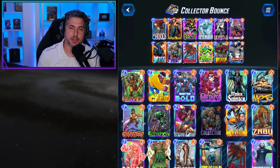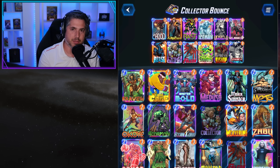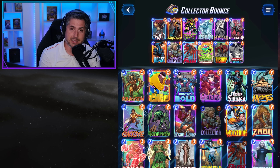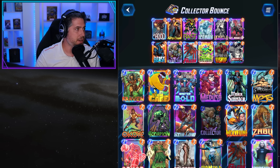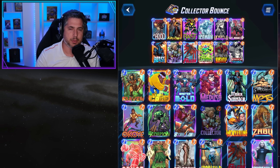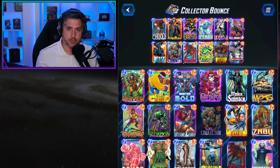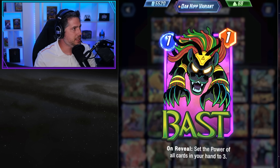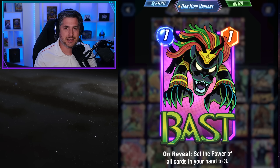Bounce currently has a very good threshold in the Marvel Snap meta for power — it throws up a ton of power, can go extremely vertical, and can attack three lanes on turn six with great effectiveness. The only major weakness honestly is Wave and Sandman; Wave on turn five completely shuts this down. What makes this deck a little different is you have a lot of the control elements removed — no Shang-Chi, no Enchantress — but you do have Bast, which can be incredible value, especially for a card like the Hood.